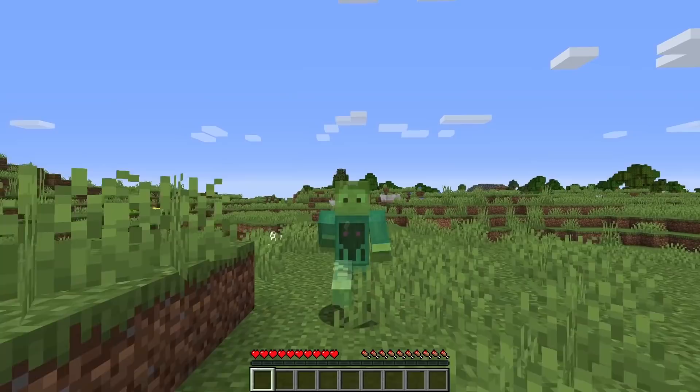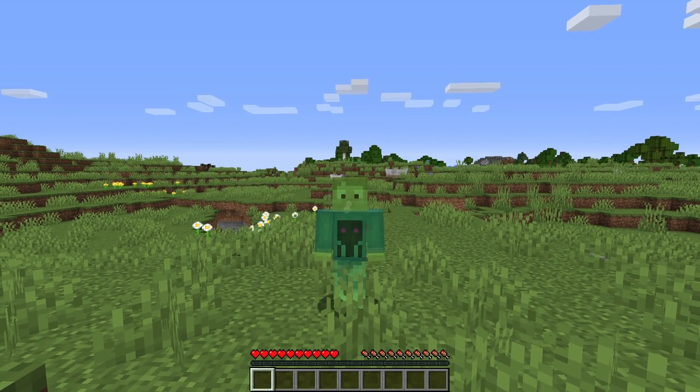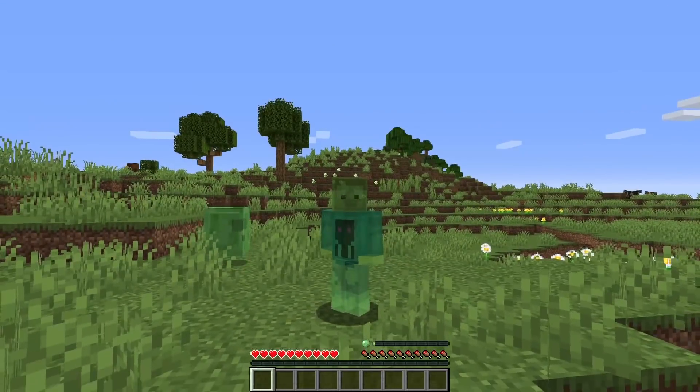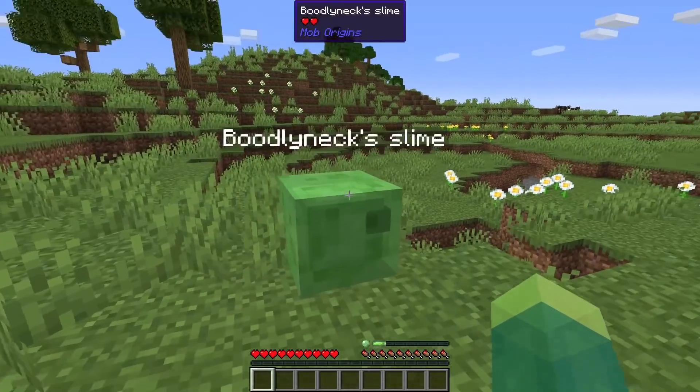The coolest feature of this Origin is that you can summon Slimes to help you. This is on a cooldown and it does cause some hunger to summon them, and you gotta watch out because they hurt you too — Slimes just hurt anything they touch.